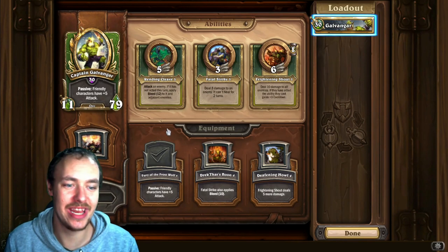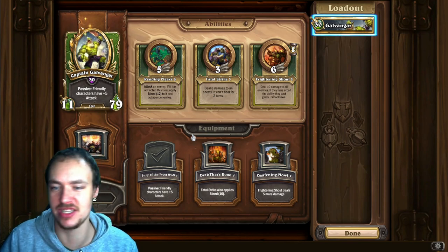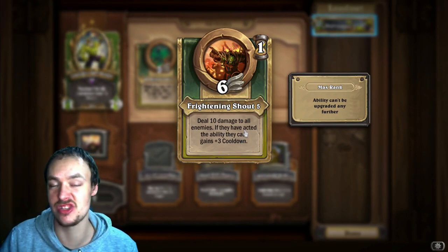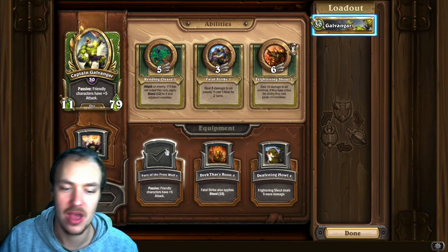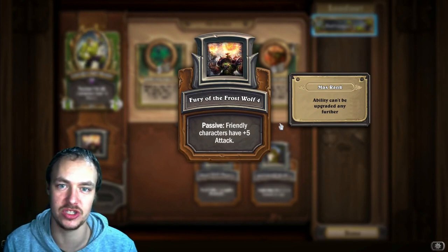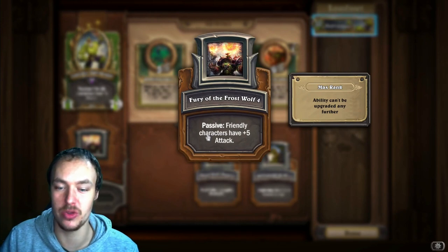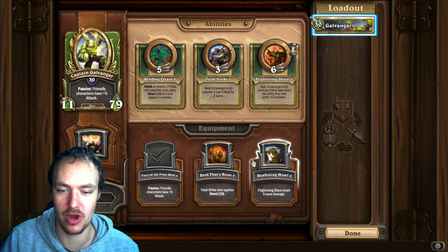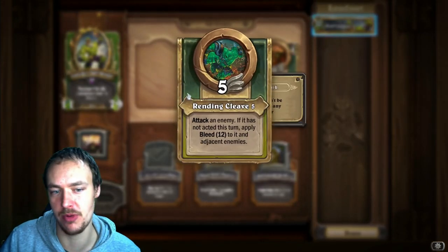Next up we have Captain Galvagar. He's seen a little bit of PvP play, mainly as a tech card for his third ability — if the opponent has acted, the ability they cast gains three cooldown, which can deny some late-game combos. He was also used with the equipment that gives all your characters an additional five attack, which he paired with Kazagas and the golems early on. That equipment is still the priority upgrade — giving all your characters extra attack at the start is very good, especially with Trigor. Prioritize this equipment over any of the others.